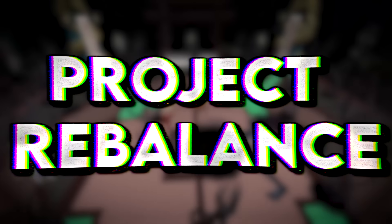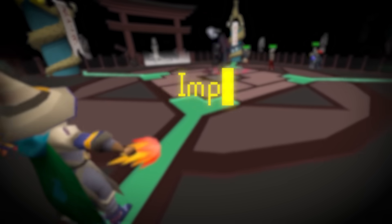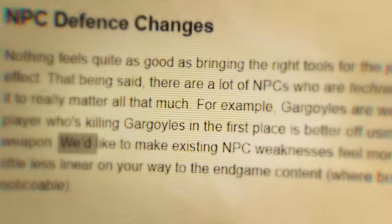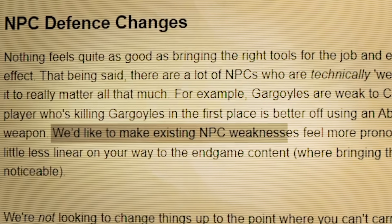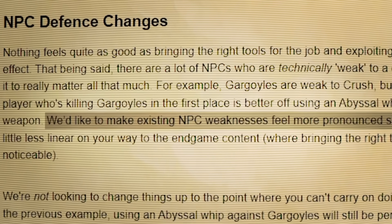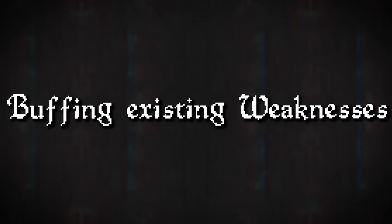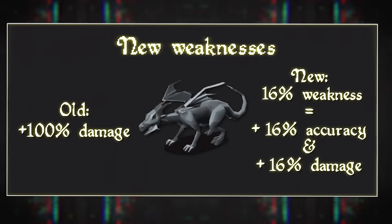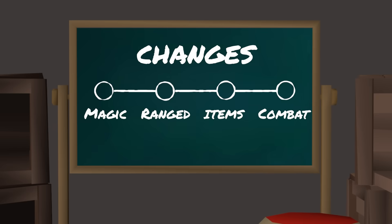Project Rebalance in a nutshell: Jagex's attempt to improve the features of Old School RuneScape's game systems without fundamentally changing the way they play. AKA no thank you, Mr. Evolution of Combat. One of these big improvements that I've covered in a previous video was NPC weaknesses — specifically expanding on existing weaknesses and introducing bigger, newer weaknesses. So strap in, because we've got quite a lot to get through.